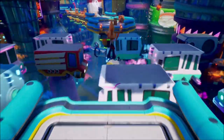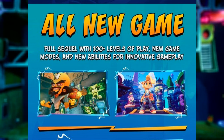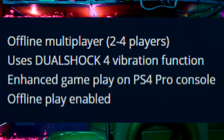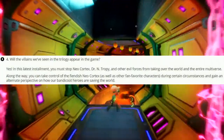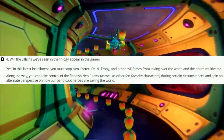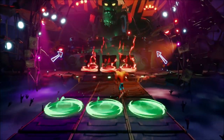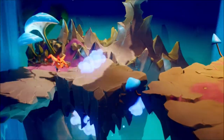That alone explains the $60 price tag — not just because it's a brand new full-fledged Crash game, but because of the sheer amount of content. As for new game modes, they're likely referring to the Modern and Retro play modes adjusting the life system, progression, and gem earnings. But the PlayStation Store also mentions offline multiplayer for up to four players, and the team hints at more playable fan-favorite characters outside of Crash, Coco, and Cortex — possibly in a Crash Bash-themed mini-game mode.